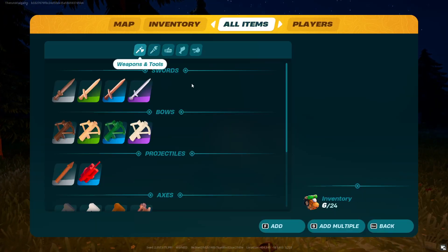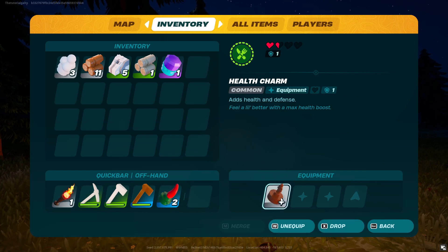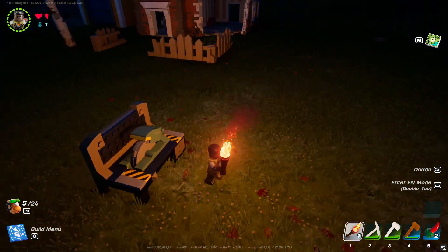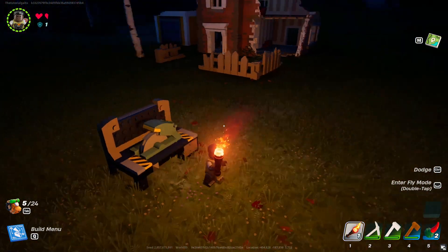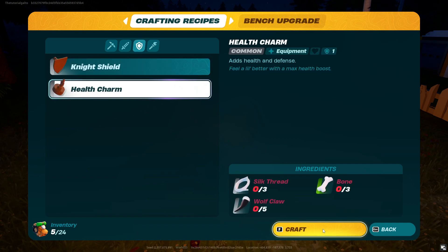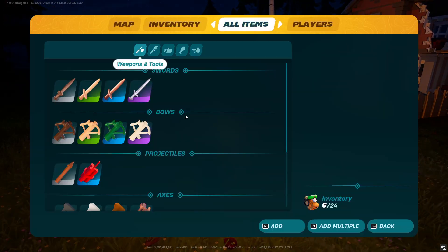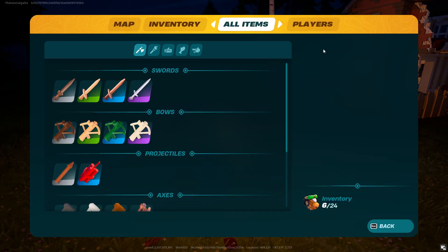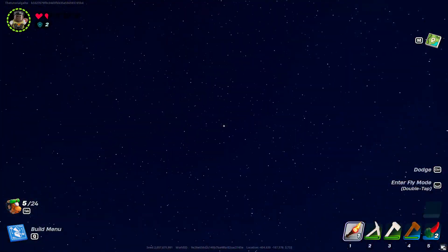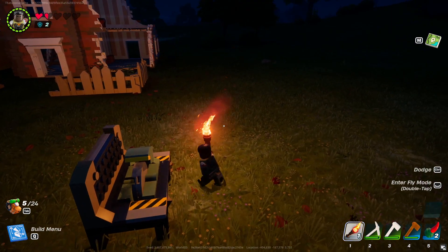Once you have the health charm, you can place it into your equipment, and as you can see, my health bar moved up to four hearts. If you get multiple health charms, you'll actually be able to stack them — and as you can see right here, I now have five hearts available. That's really all there is to it.